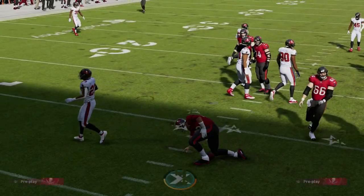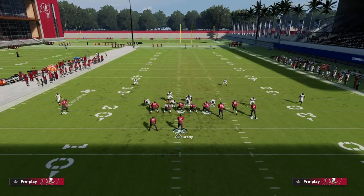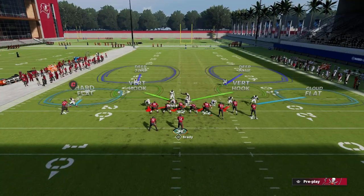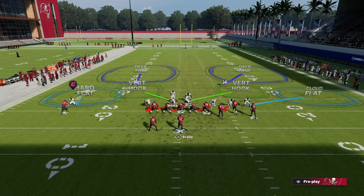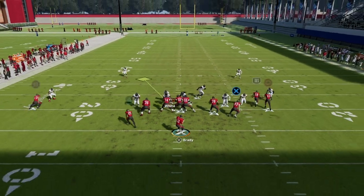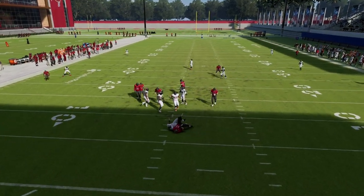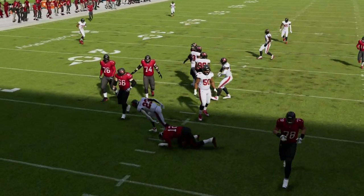One last tip for coverage with this blitz: make sure to shade your coverage down and re-cloud flat the bunch side guy. You don't have to do this — you can run it as-is — but what you'll see is the vert hook will play the flats a little better, and you'll still be able to guarantee your pressure.